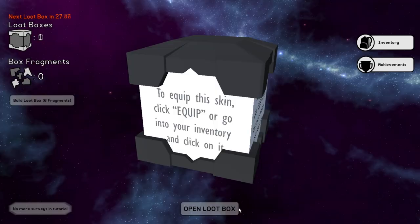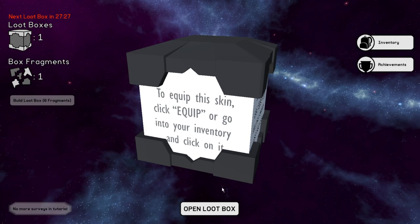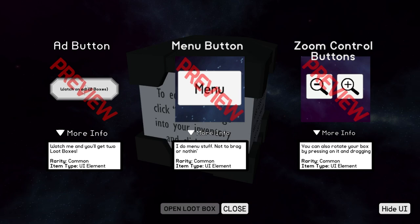This is so weird. Duplicate, duplicate. So, these are literally things I'm getting out of this box right now. What is this game? Next loot box in 30 minutes. I just made one though. What? There's no way I went 30 minutes to get through a tutorial, man.